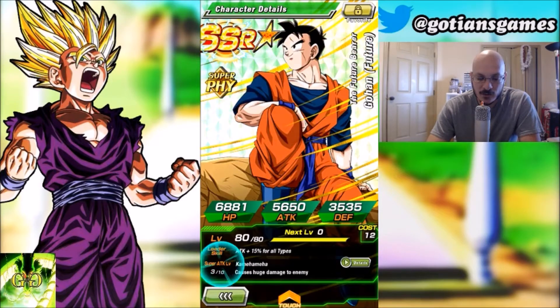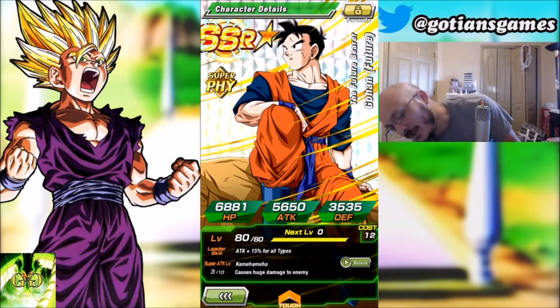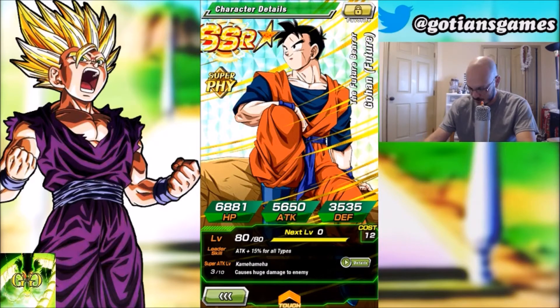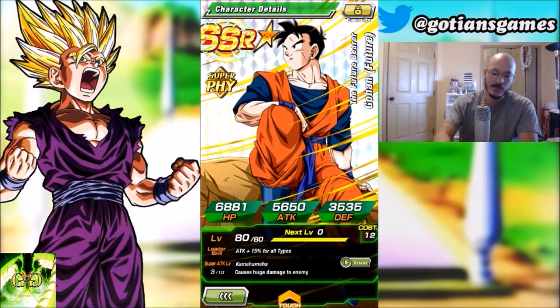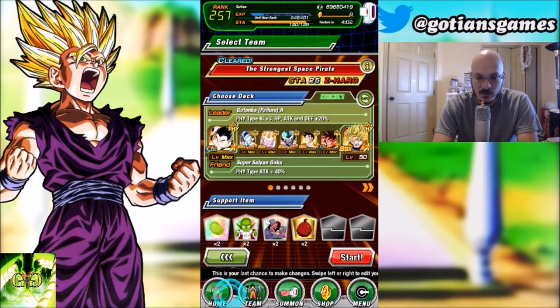I'm also bringing this free-to-play Future Gohan — you get him from the Future of Despair saga event. His passive is inherited power: attack and defense plus 20% when HP is 50% or above, which is really good. He has the Kamehameha link, Saiyan Lineage, and Saiyan Warrior Race, so those will link up with the Kaioken Goku.